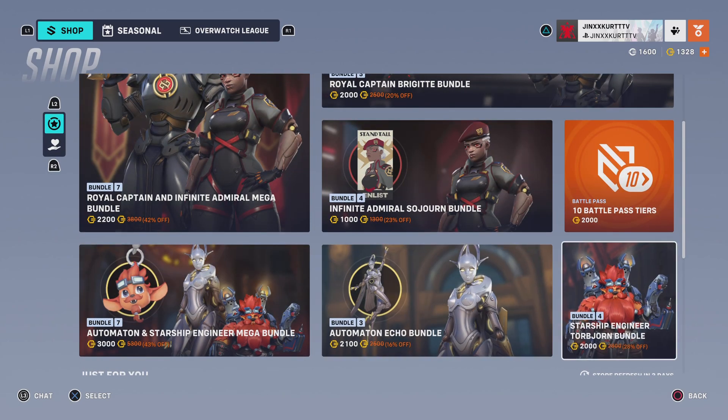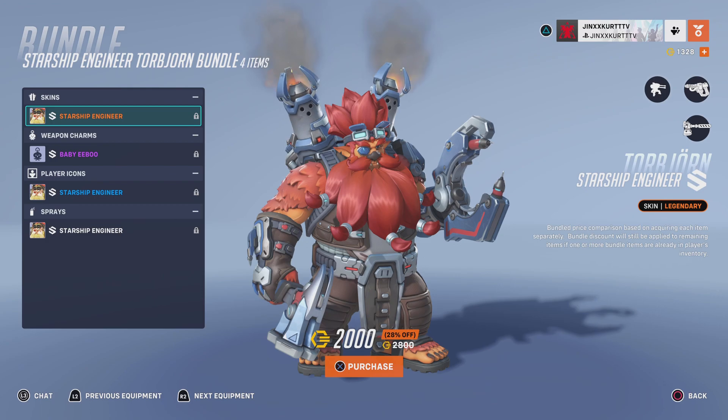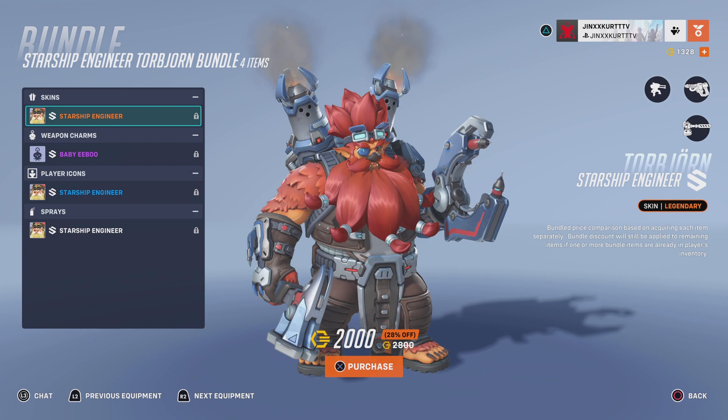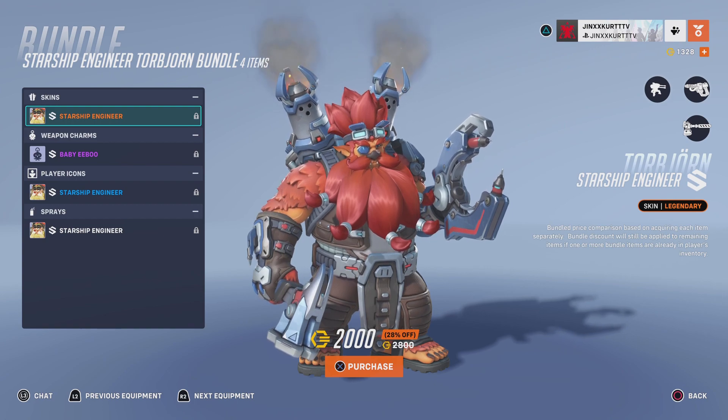You can also get the Starship Engineer Torbjorn bundle, which includes the Starship Engineer skin, the Baby Eboo Weapon Charm, the Starship Engineer Player Icon, and the Starship Engineer Spray. It is priced at 2000 coins.